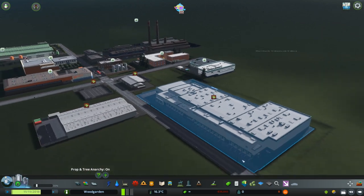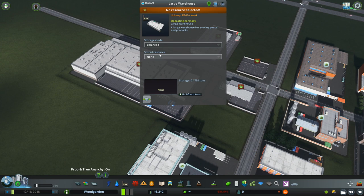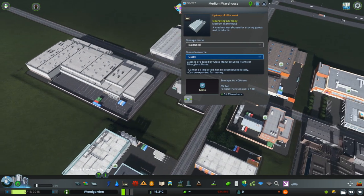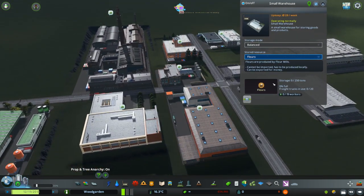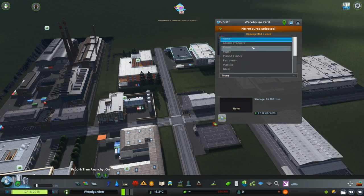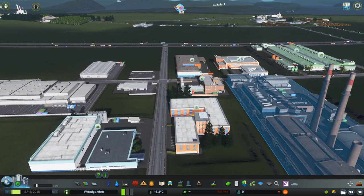You have a handful of options: basically small, medium, and large. There's a warehouse yard, then small warehouse, medium warehouse, and large warehouse. They have stored resources you can assign — I could tell it to take paper, glass, flowers, or planed timber. Now these guys will operate: they'll go pick up stuff, deliver it, transfer it, and do all that stuff.